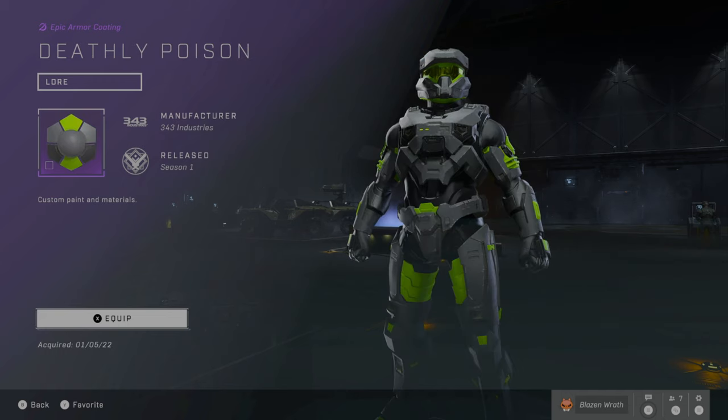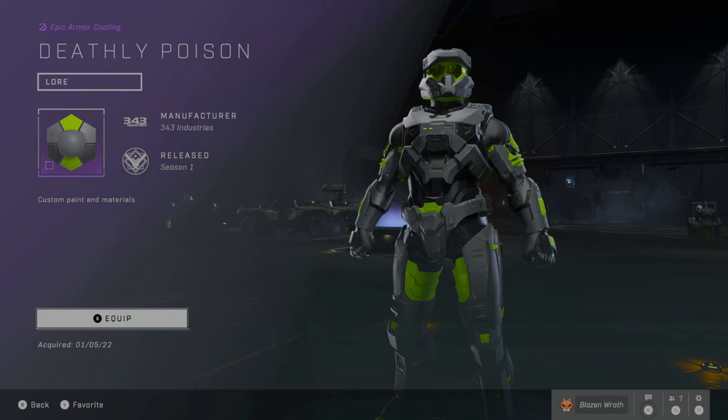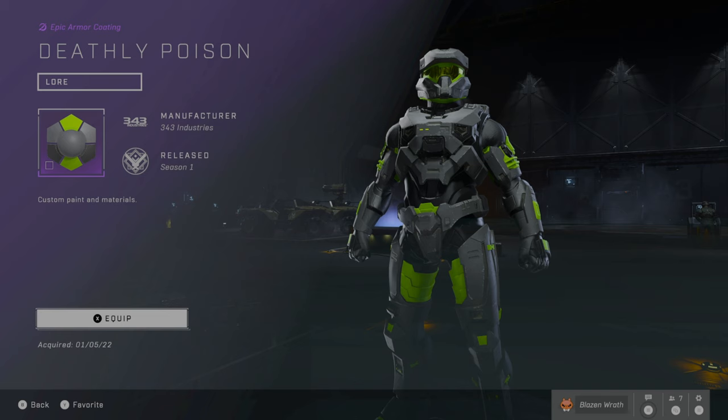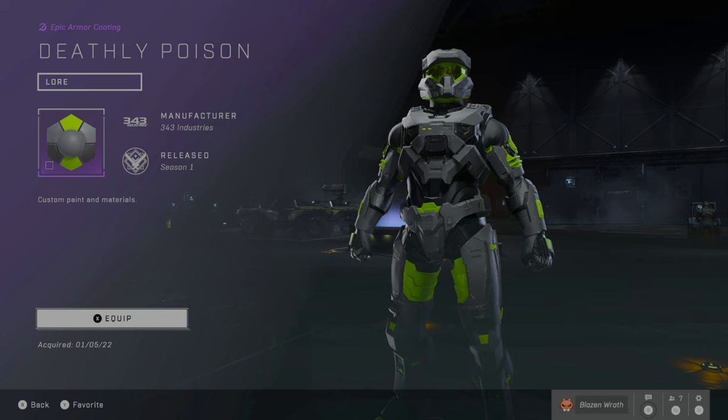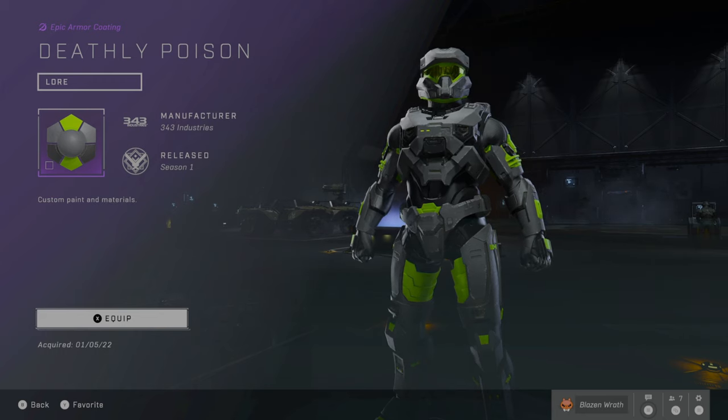Next up is Deathly Poison. This is definitely one of my favorite promotional cosmetics. You get this from buying from Razer — a PC company. There were three specific items: a keyboard, a mouse, and a mic, and they all included something. So get something from Razer, and you get this.